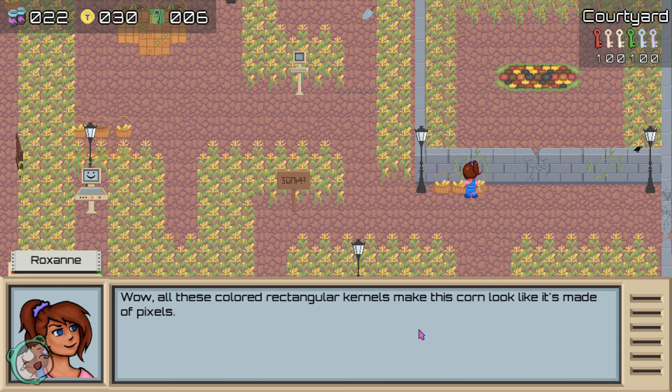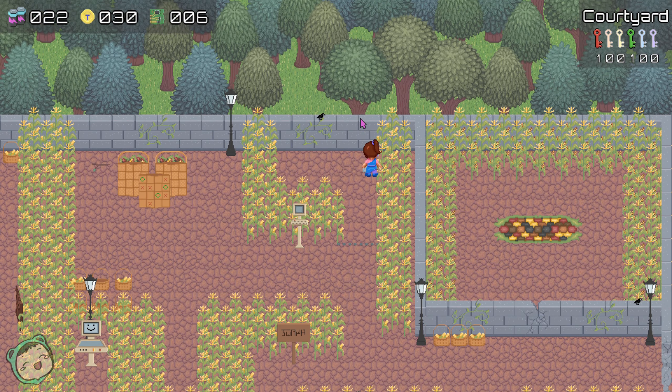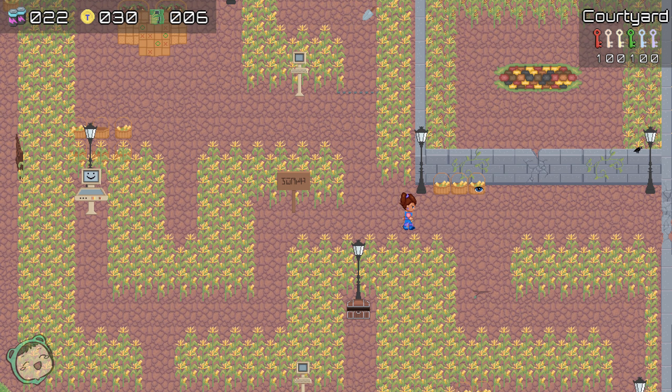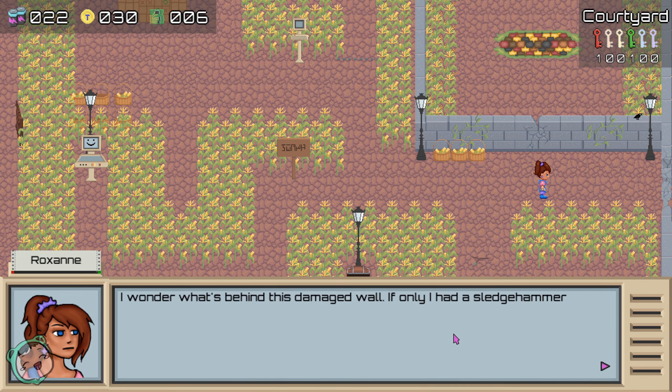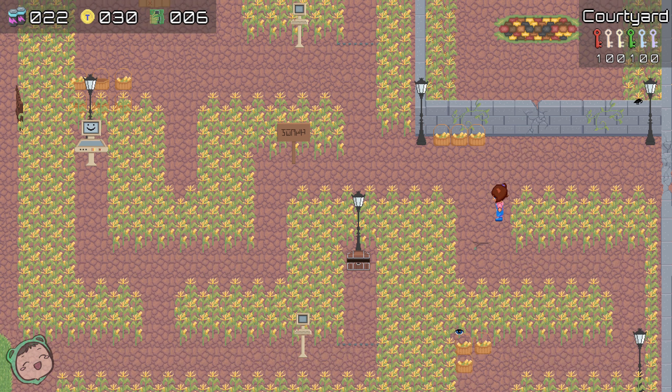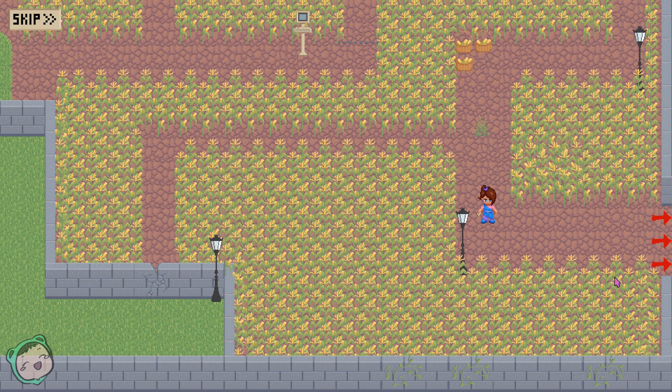What's this? All these colored rectangles or kernels make this corner look like it's made of pixels. Can I pick up the spade? No. There's a wall here - I wonder what's behind this damaged wall, I really had a sledgehammer. Okay, I didn't explore this area obviously.